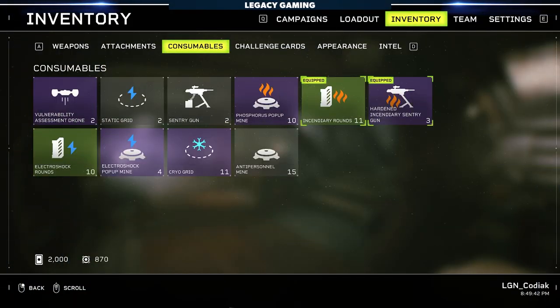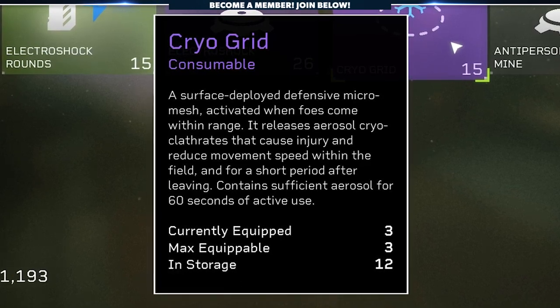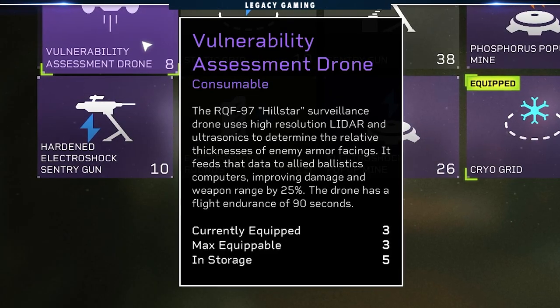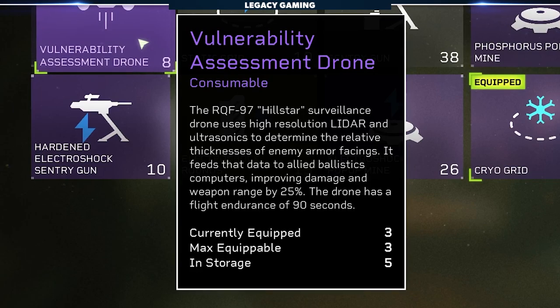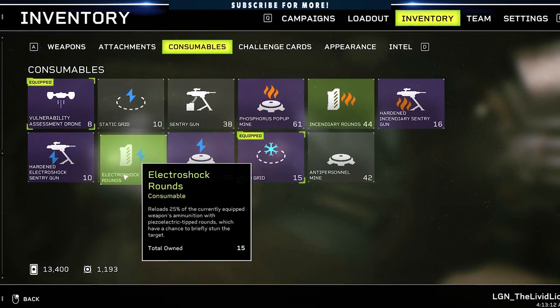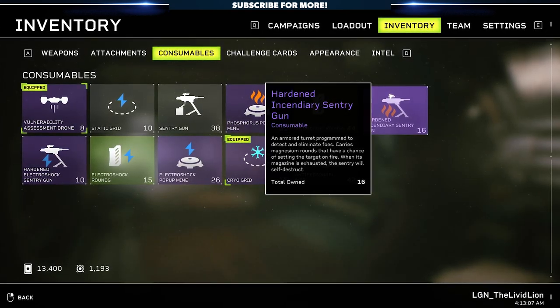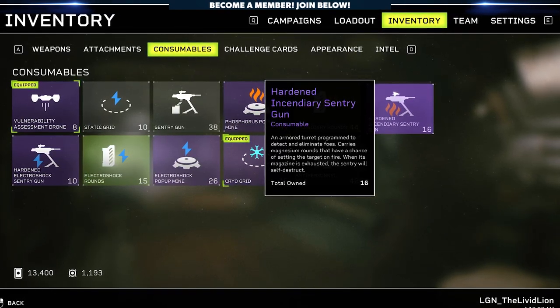When it comes to consumables, you're going to find the same things work well across the board — there's not a lot of deviation between our build guides in this aspect. Cryo Grid gives you a large ring of CC that slows enemies significantly, letting your weapons and teammates fire on targets with ease. Vulnerability Assessment Drones are another solid choice, granting your entire team a 25% boost to weapon damage and range. Electroshock rounds can work as an on-demand stun but are finicky at best. And deployable turrets are not good — they pretty much get one-shot at higher difficulties, so they're not valuable for endgame content.